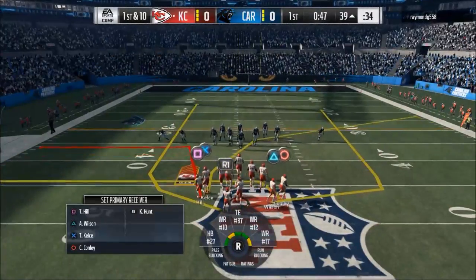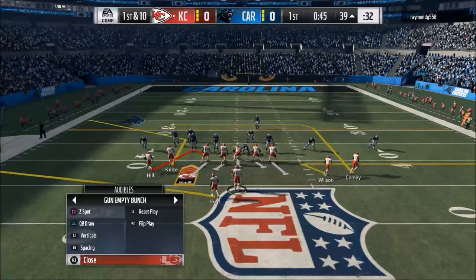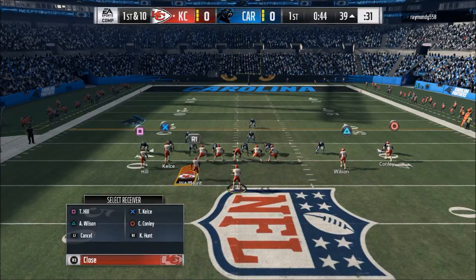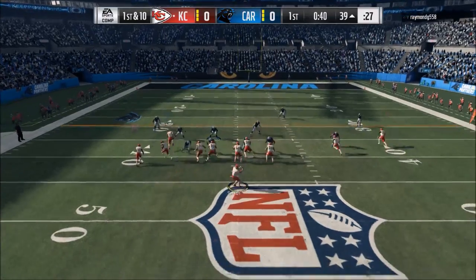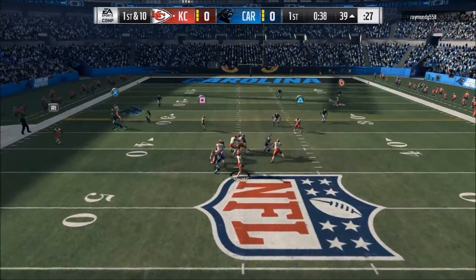However, the main route on this play — make no mistake — is the circle route. You want to smart route that, and then when he cuts to the inside, you hold LB for that high point pass. You're going to get a nice aggressive catch animation.